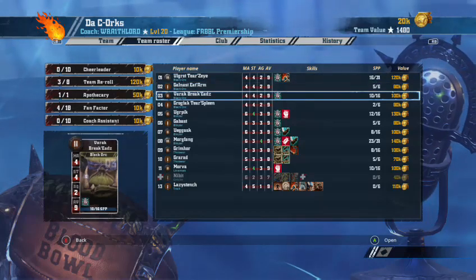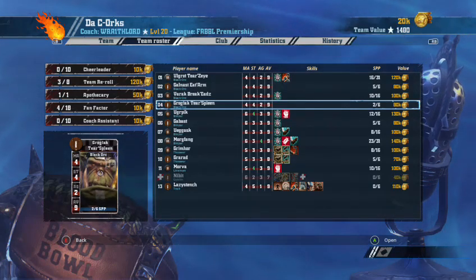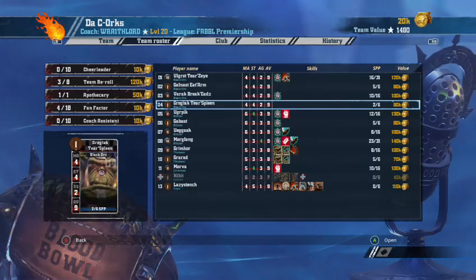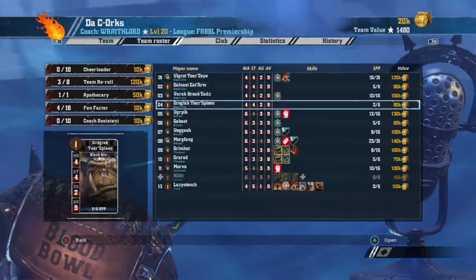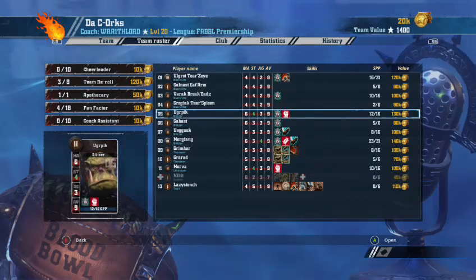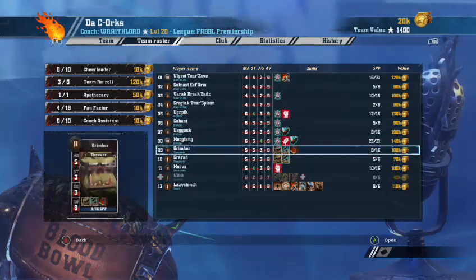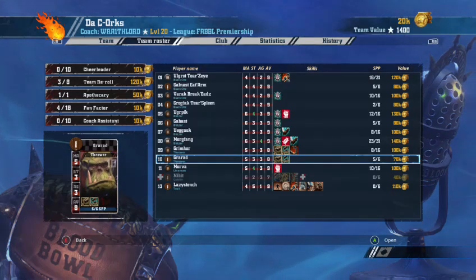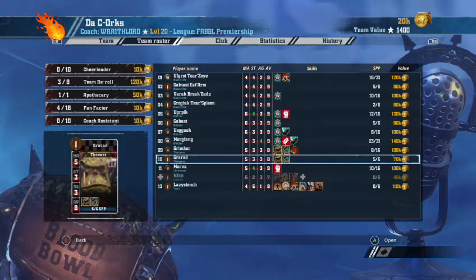As soon as the Black Orc with Block gets another level up, Guard is the next pick — there'll definitely be Guard coming. Any Orc team worth its salt will eventually have Guard. I might even take your advice and give number two Guard as his first skill. The thing is, you've got two Throwers — I've never seen that before on an Orc team. I'm the first to admit I don't normally play Orcs, but I figured I had the money and the second Thrower gives me the chance to take Leader.